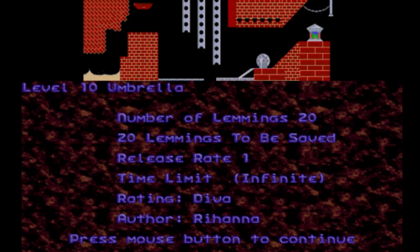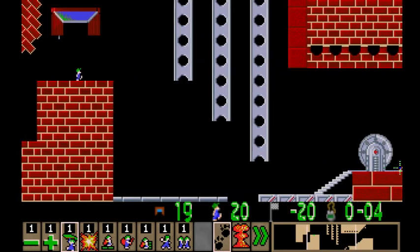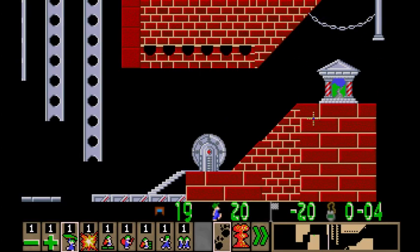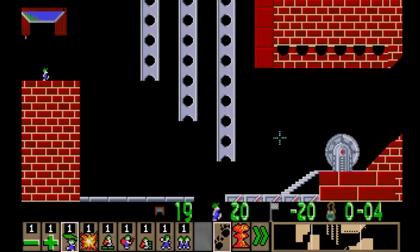We're on level 10, Umbrella by Rihanna. Rihanna - yeah, duh. I forgot that's how you spell Rihanna. Well, if I'm wrong, let me know how uncultured I am in the comments below. 20 lemmings, gotta save all 20. I'm guessing a floater's gonna be involved. A glider's gonna be involved. Hey, the Ono soundtrack is back! We haven't heard this since the noisemaker rank. Okay, that's splat height. That's very splat height.